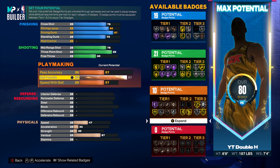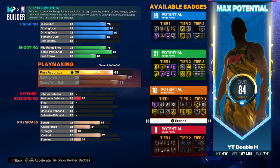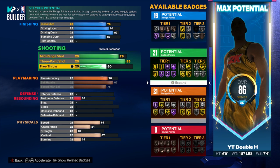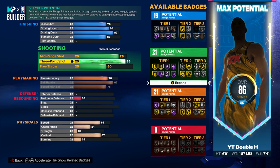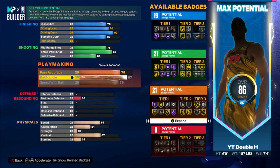For playmaking, I'm going to max ball handle at 87 — that gives us gold quick first step as a 6'9" player. Speed with ball is going to be a 76. In game it's actually very fast; I thought it would be slow but I was wrong — 76 speed with ball is very fast on the court. Then I'll put pass accuracy up until we have 21 playmaking badges, so our passes are going to be very fast on this build as well.